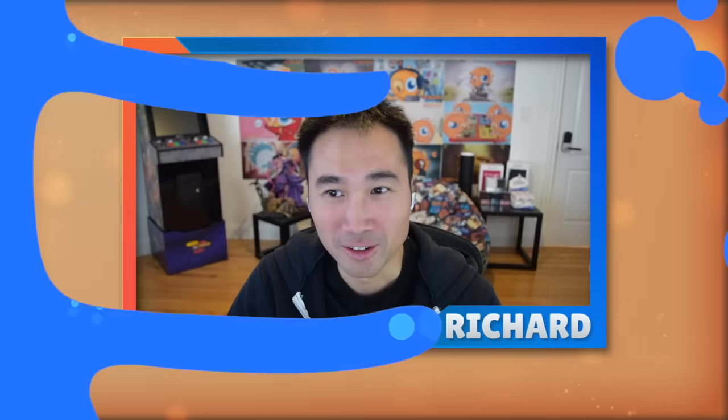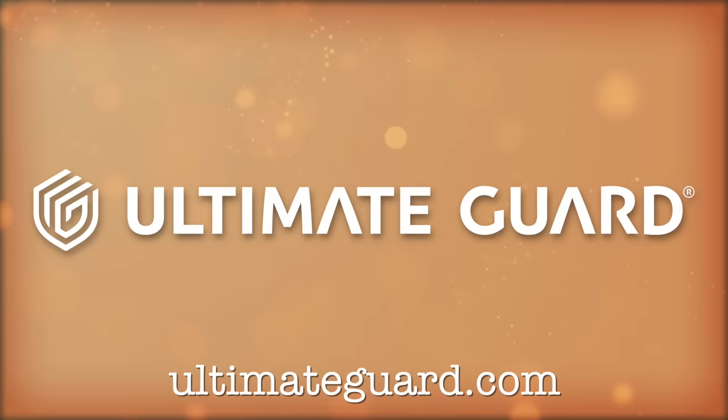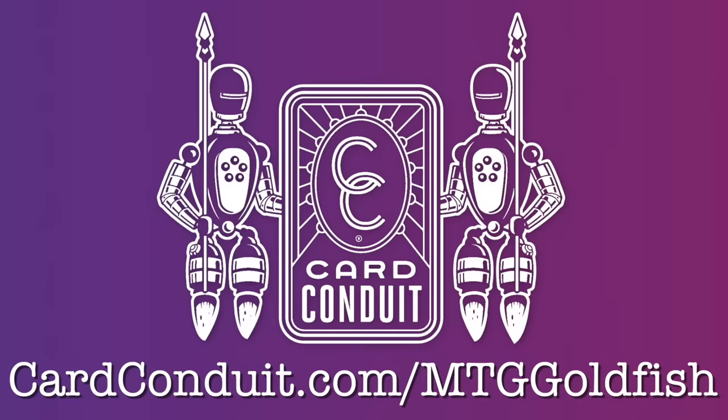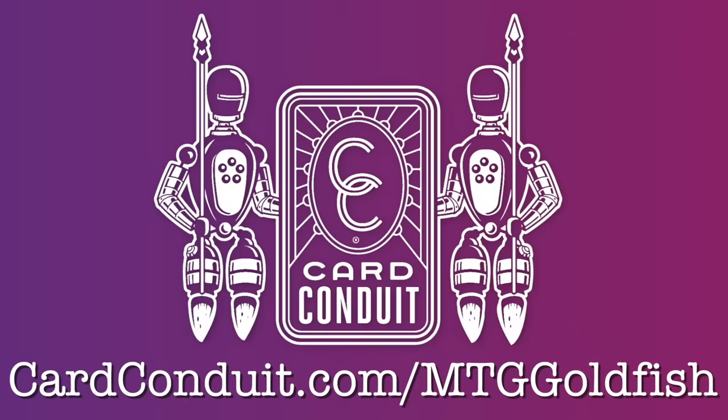Today's show is brought to you by Ultimate Guard, premium protection for your trading cards. All the gaming accessories you see on this channel, like on Commander Clash, are supplied by Ultimate Guard. Check out ultimateguard.com. Also Card Conduit — the easiest way to sell your magic cards. Skip all the typing, time, and work of buy listing. Send in cards with buy list value of $1 or more and pay just a 5% service fee, or use their sorted service and pay only 2%. Get 10% off at cardconduit.com/mtggoelfish.